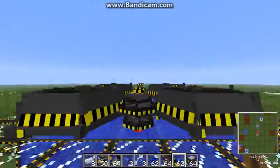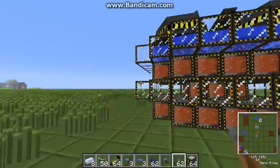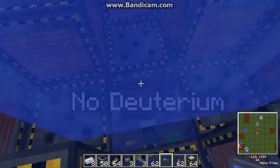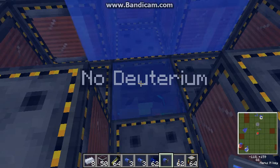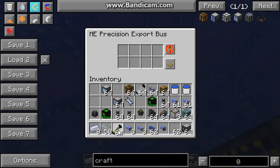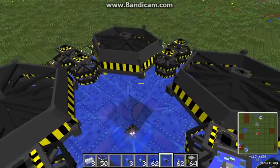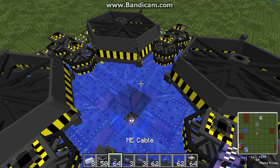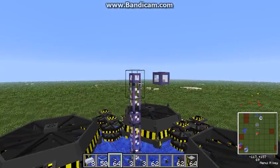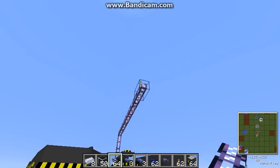Next thing — you need a precision export bus. You will have to go to your fusion reactor, and shift-right-click the precision export bus onto the reactor. Right-click and configure it to empty cells. If you set the redstone mode to always active and move single items, it will only export exactly one stack of deuterium cells. Add the ME cables — you will need a lot of them, as fusion reactors are normally quite big.